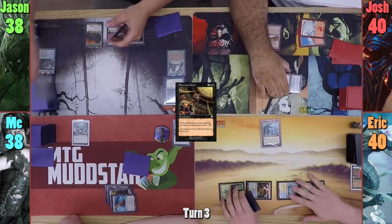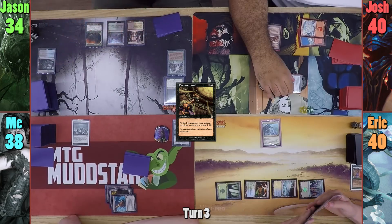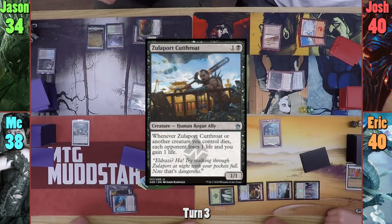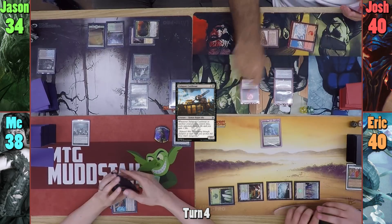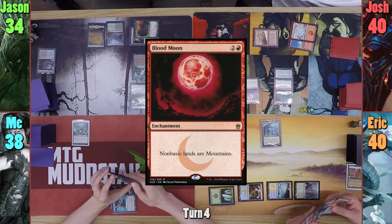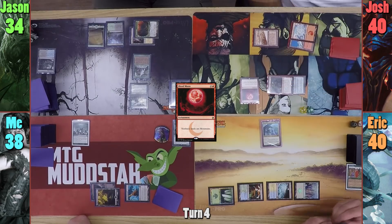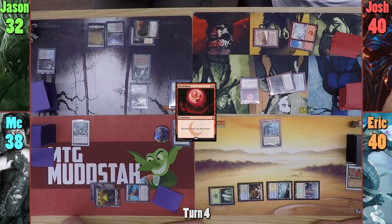Jason uses his Library trigger and takes 4 damage to keep 1 extra card. He plays a Plains in his main phase and casts Zulaport Cutthroat, before passing to Josh. Josh casts a Blood Moon, and instantly becomes Jason and Eric's enemy. Josh decides to rub some salt in the wound and swings Grenzo at Jason for 2, who takes the hit, and Josh exiles Jason's top card thanks to Grenzo's ability.